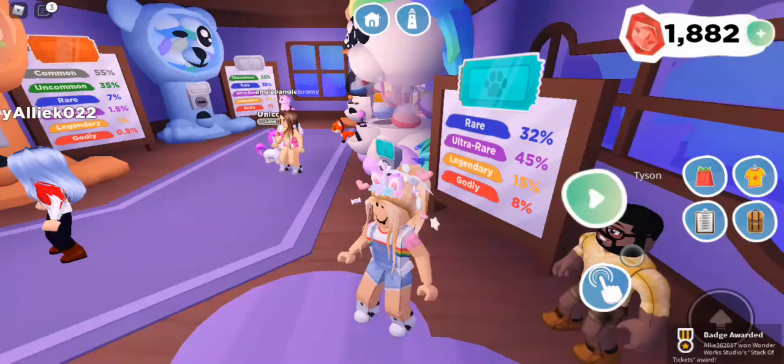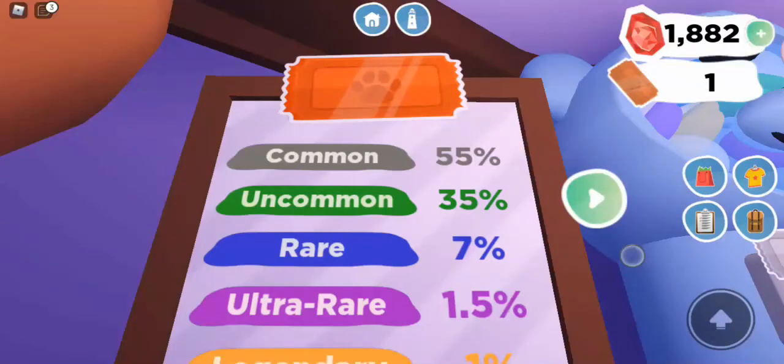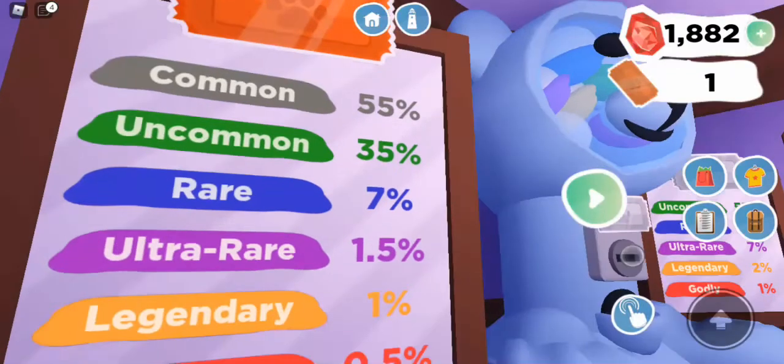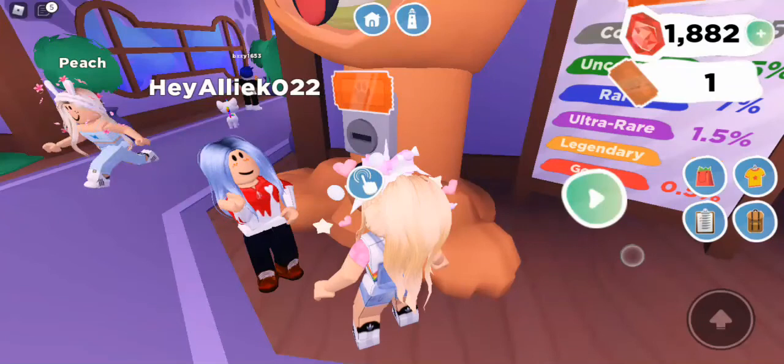We just got the stack of tickets award. We're going to start off with the bronze pet ticket. Here are its rarities: common is 55%, uncommon 35%, rare 7%, ultra rare 1.5%, legendary 1%, and godly 0.5%. We're trying to get legendaries or godlies because those are the best, but in this pet dispenser it's very hard to get that.